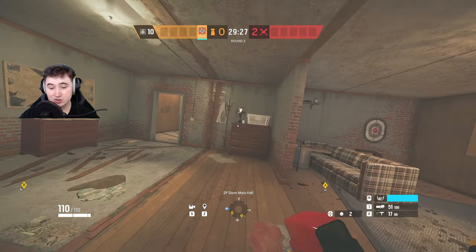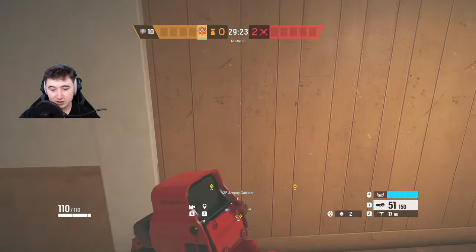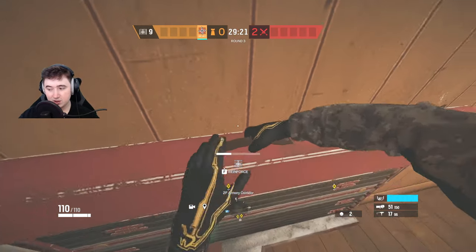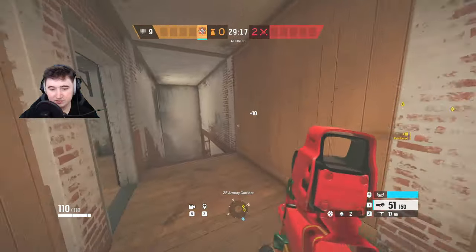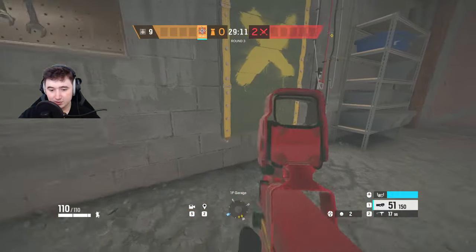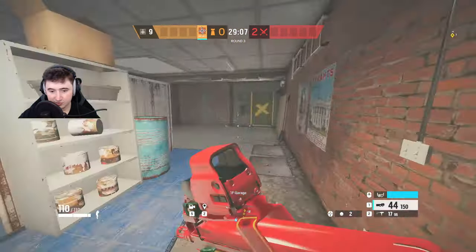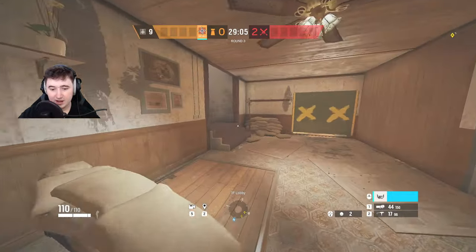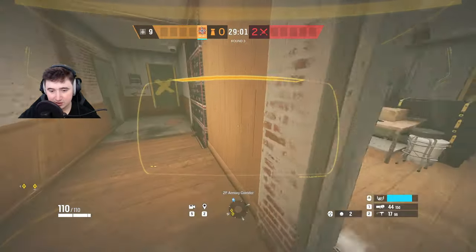For Oregon I like to play Solus, and you're going to hold the armory side. First, reinforce this wall - you don't need to do any other reinforcements on site, but come down to the garage and silent prep this window just in case any drones are outside. You can also look for drones while you're doing it to get some free drone kills.